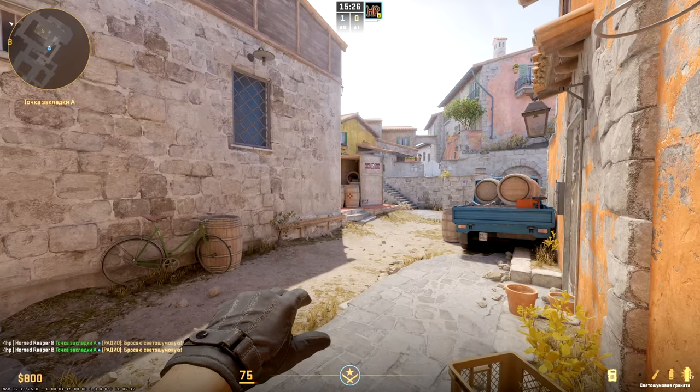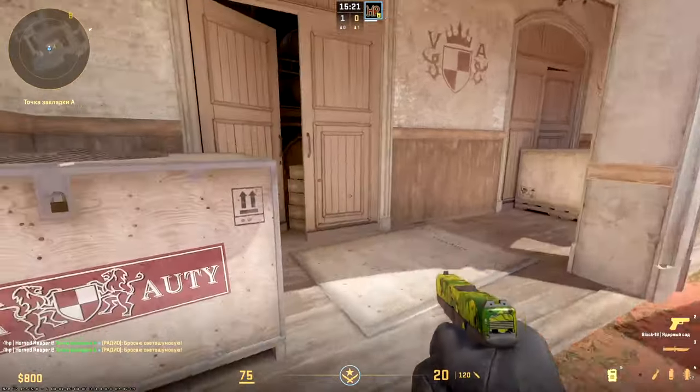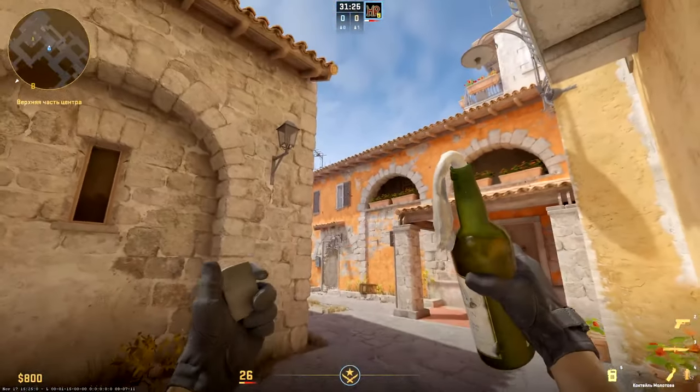First flash is into left part of barrel and second is into top corner of box on run. This way you can blind pit close and far A positions. Molotov for saving plant — for example stand at this gem and aim the roof above the sash, throw on run.